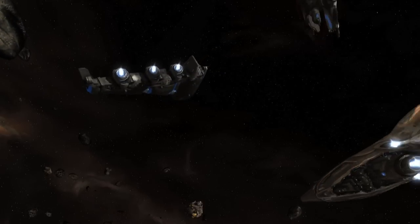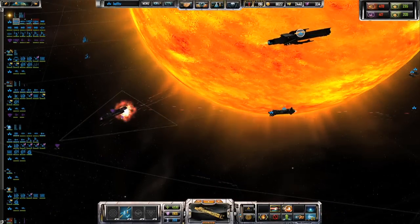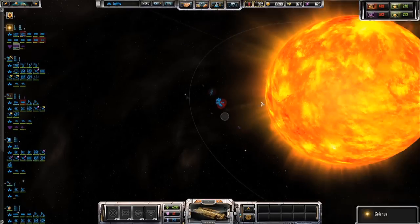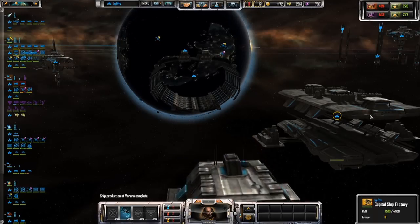When Sins of a Solar Empire first burst onto the real-time strategy scene in 2008, it conquered the hearts of thousands with its unique mix of civilization building and real-time space battles. Four years later, it's still one of the best strategy experiences available on the market, and Rebellion steps up the already impressive ante with new ships, graphical updates, and an armada of tweaks.